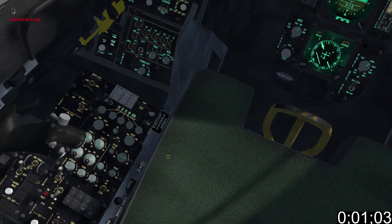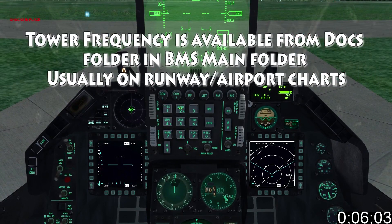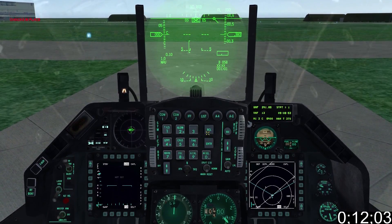Just to recap: we set our radio by setting the preset switch to manual. We then key in the tower frequency on the UFC and press Enter. Now we should be able to hear the control tower bitching at us like an irate spouse who's just caught us shitting in the kitchen sink.